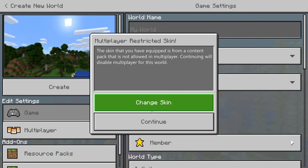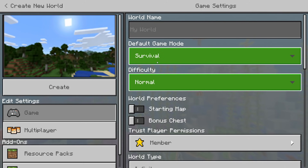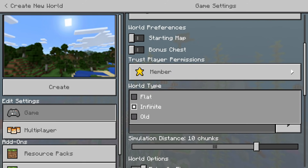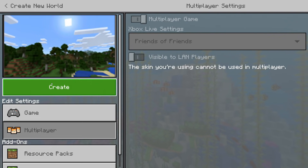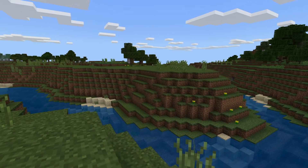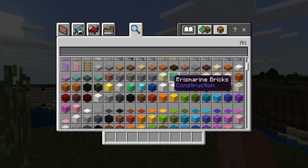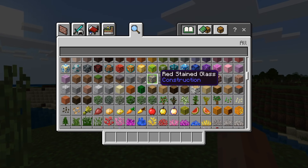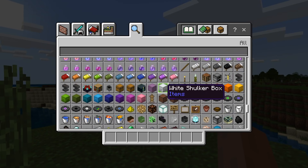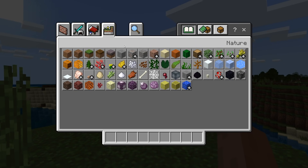I'm going to create a new world. Unfortunately my skin doesn't work on this version, so we'll just go on Easy with a random seed — it doesn't really matter. Apparently I can't join friends either, but it doesn't matter. I'm going to very quickly build an obsidian portal. Wow, it looks a little weird. I don't know if I believe this — things have changed so much. I can't remember how it looked that far back.